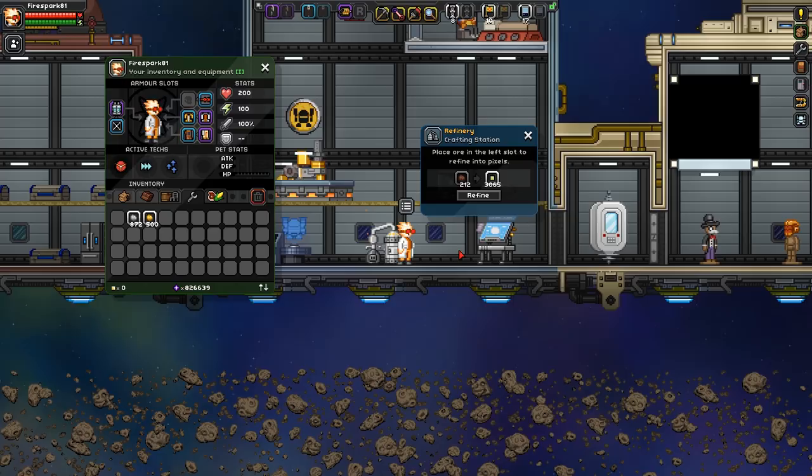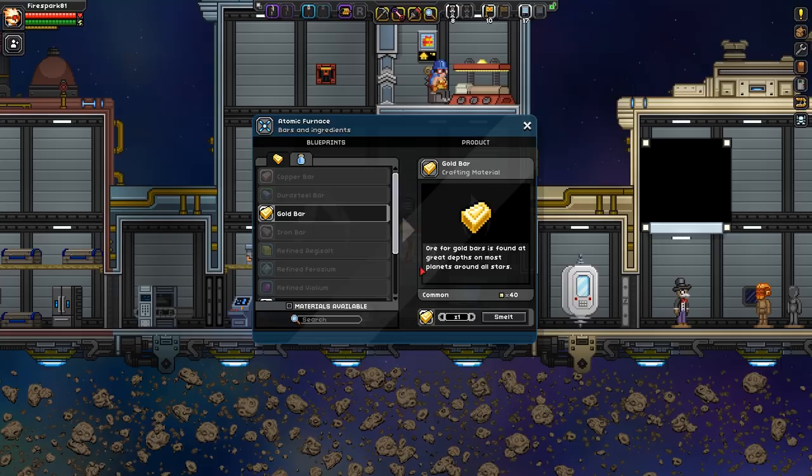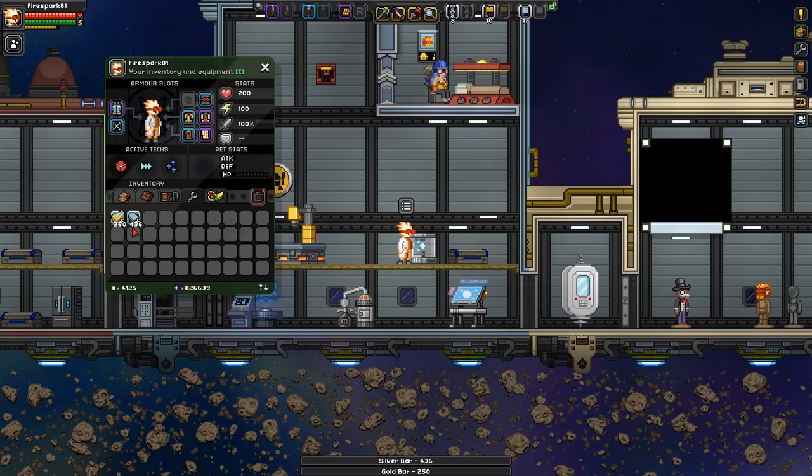We got 4,125 pixels just from all of our copper — that's a great chunk of change. Now we're going to turn all of our gold and silver into ingots. We got 250 gold ingots and 436 silver ingots — that's awesome.